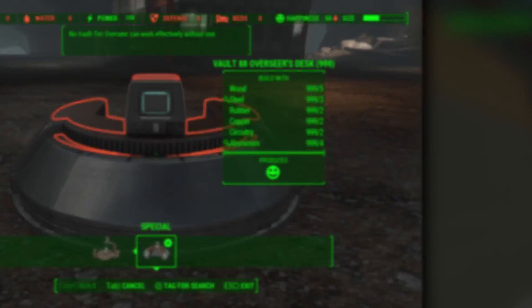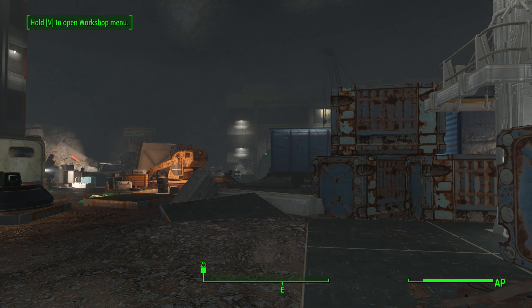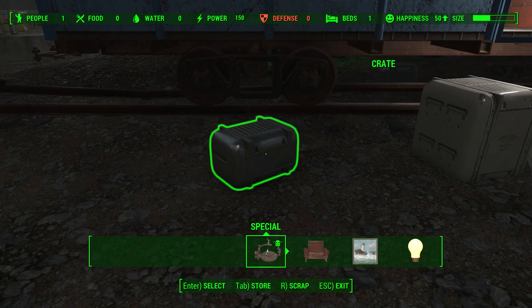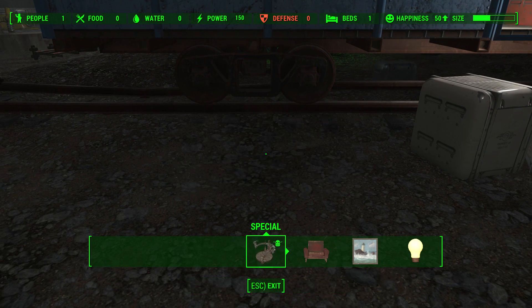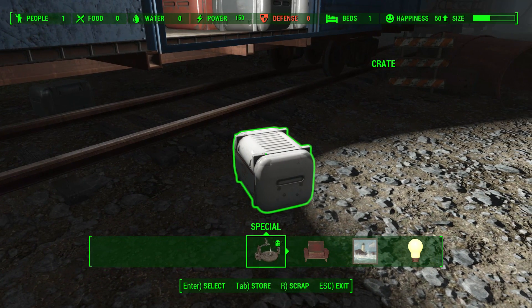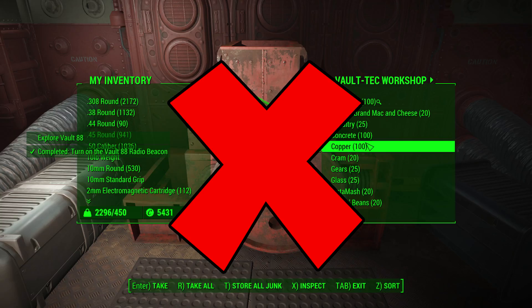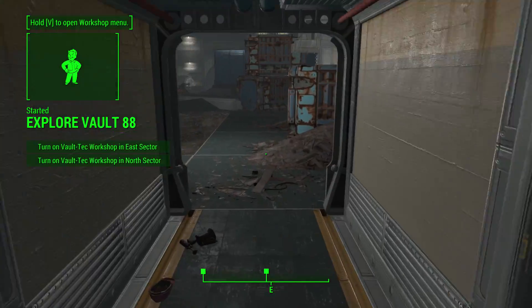Now, if you get in and you're on a PC like me and you think, look at all this room, time to build — scrap all. No. Do not do that. And if you're on console doing it the old-fashioned way, don't do that either. Also, whatever's in the workshop, just don't touch it. Just leave it in there.